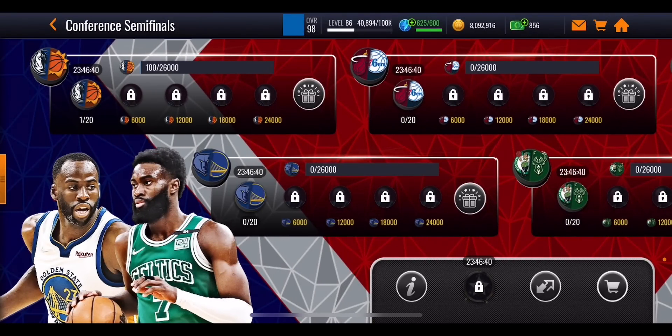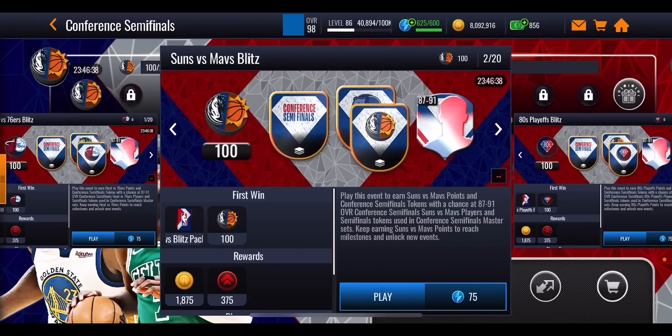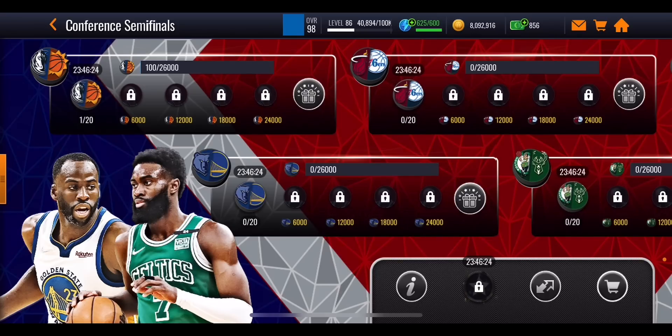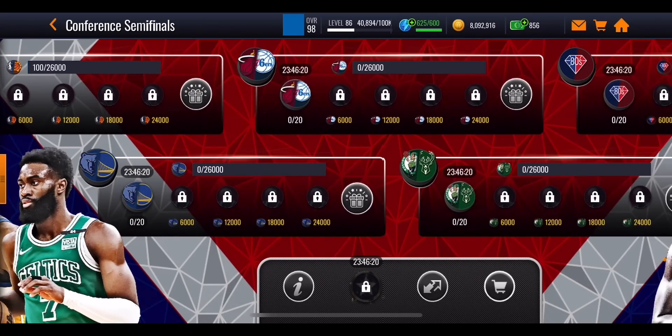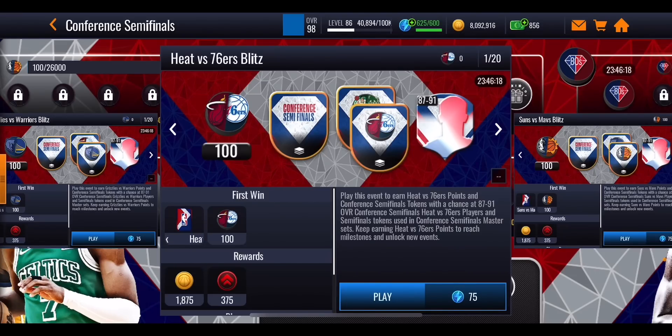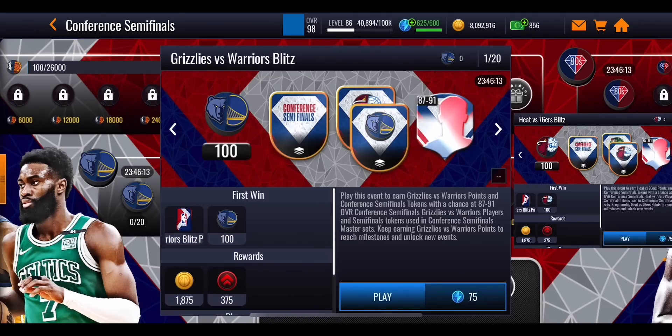I'm going to try and get Chris Paul first. I'll play through all of the Suns versus Mavs Blitz events — there are 20 of them you can play through every single day. They cost 75 stamina so it is going to drain your stamina quite a bit, but by the end of the day you can at least do one set of 20 events. If you've got stamina left over then you go on to your second master, which for me would be Bam Adebayo. Then I'd play through the Blitz events for Heat versus 76ers, and if I've got any stamina left I'll try and get Draymond Green.